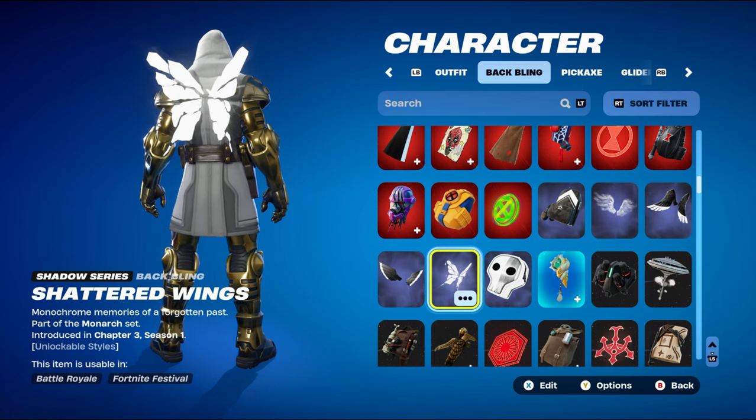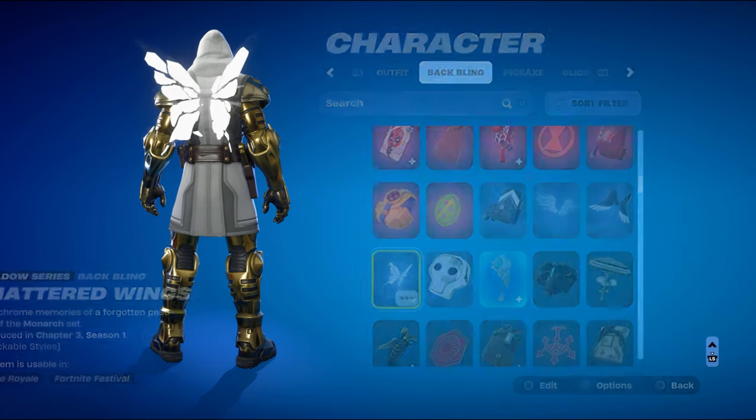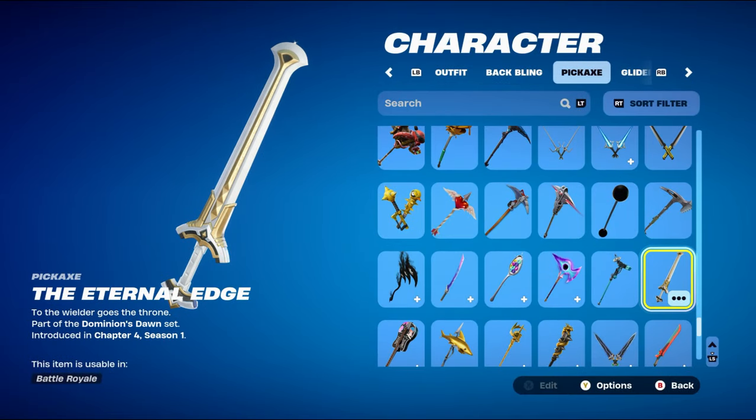You can use any white wings — for example, the Perfect Wings or Arc Wings would work nicely. The Shattered Wings has a standard white style or a gold style, both work well. The pickaxe is the Eternal Edge, part of the Dominion's Dawn set from Chapter 4 Season 1's battle pass, used for the white and gold design. This was the Ageless's pickaxe — the tier 100 skin that season.